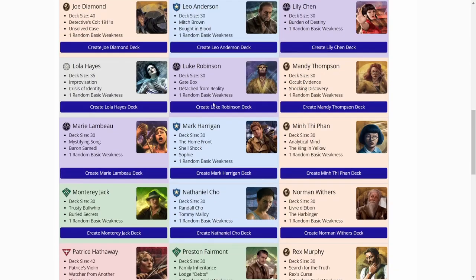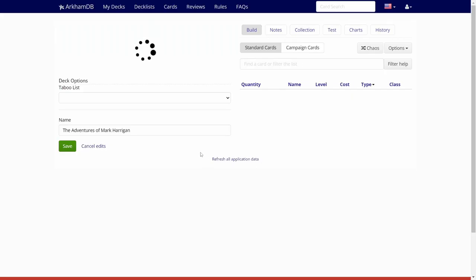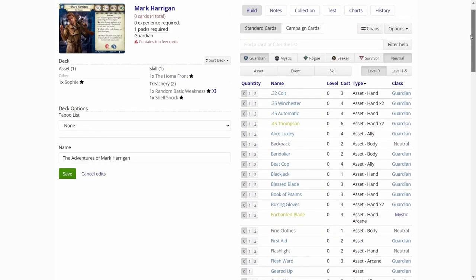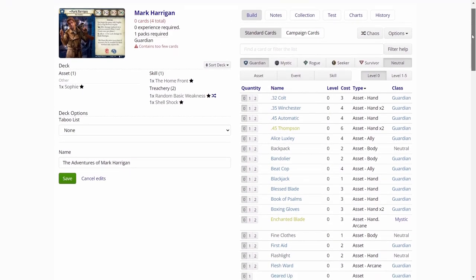We are over on ArkhamDB.com. We will pick Mark Harrigan. We are of course using the whole card pool so far, so the Edge of the Earth cards are also included. We'll just push the chaos button and see what we get.